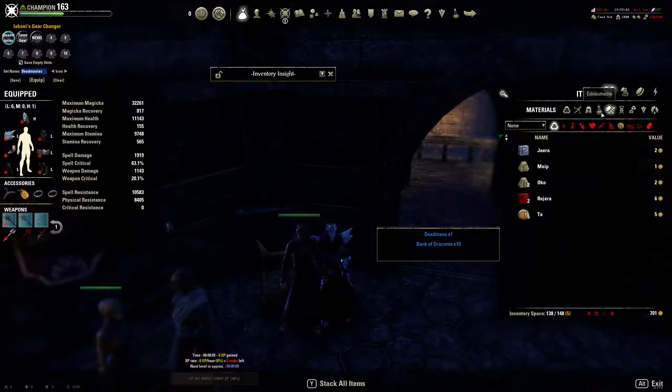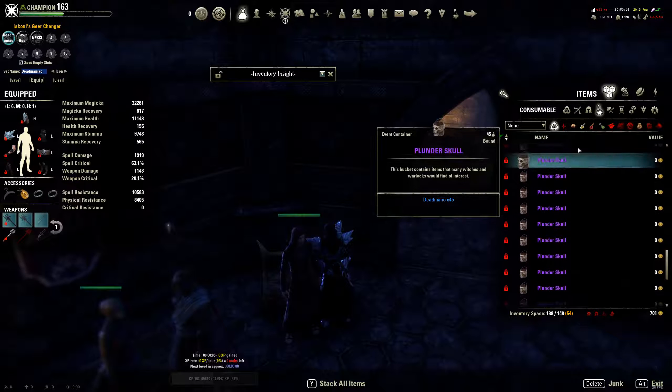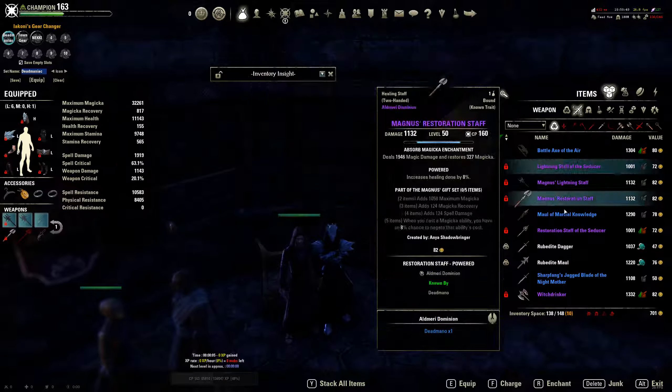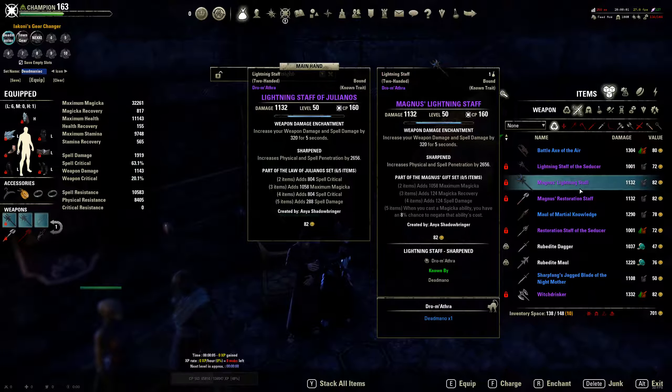You'd go to your materials — I don't have much here — then your consumables, and your weapons. But the main issue is you wouldn't necessarily know what to do with them at a glance. You could go through and realize this is a really low-level CP item I'm going to deconstruct, or perhaps save it and sell it, but it's already bound.